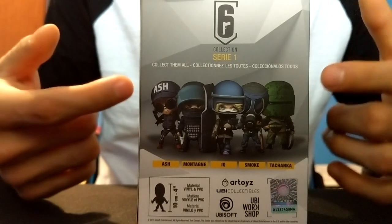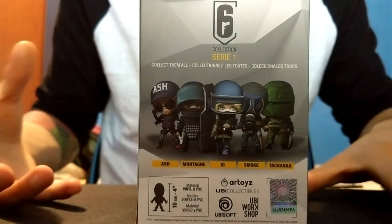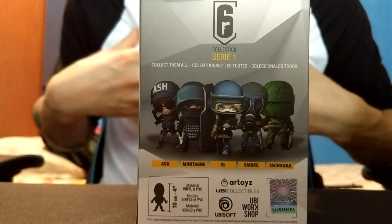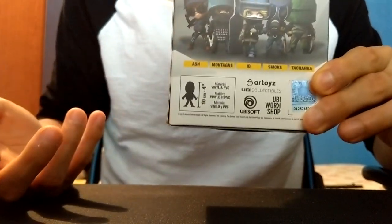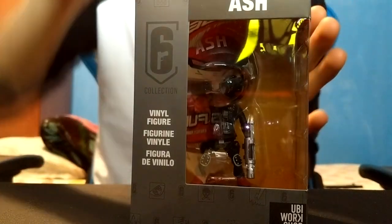Now let's take a look at the back. As you can see here, these are all the characters you can get in Series 1. Hopefully in the future they come up with more operators such as Frosty, which I would love to own, and maybe Hibana, Valkyrie, etc. The Chibi itself is 10 centimeters tall or 4 inches tall. Let's take a look at the Chibi itself, how it looks like physically.